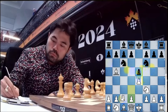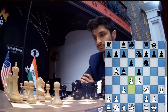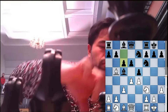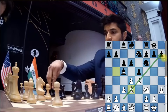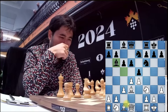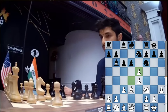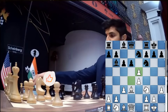Knight to e7, and Hikaru pushes to d4, attacking the Bishop in the center and creating a counter attack. He brings the Bishop back to d3 onto this open light square diagonal where it's the most active and can form a battery with the Queen, attacking with the Queen. After d takes e5, Vidit captures back with his pawn.